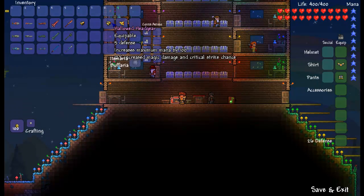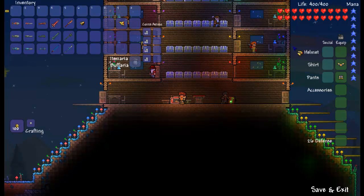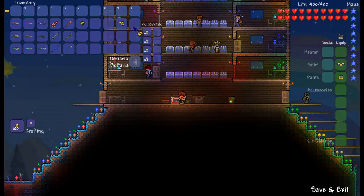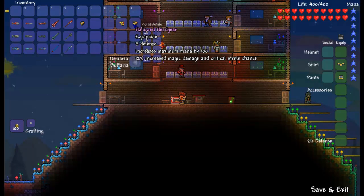So here we go, we're going to look at this one, and once you get that set bonus: 20% reduced mana usage. That's really good for someone who definitely likes to use mana a lot. I've gotten the harp down to uses 1 mana.